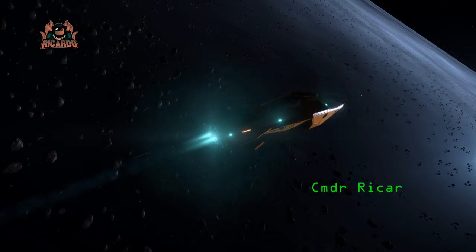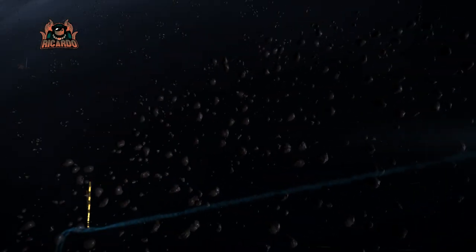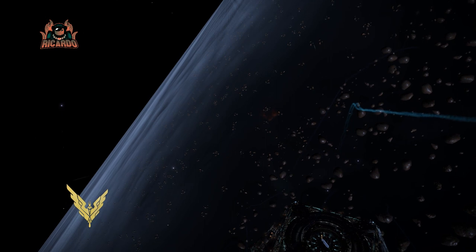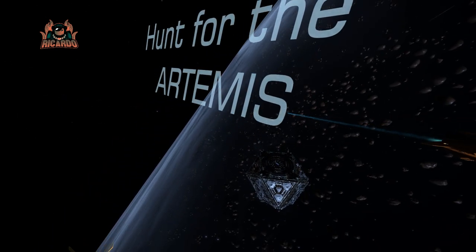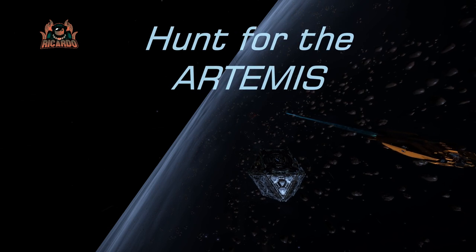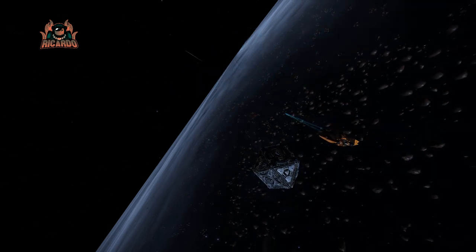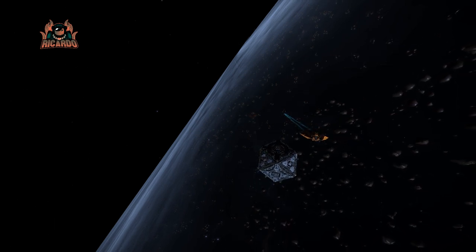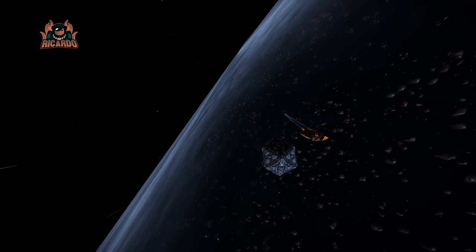Hello, it's Commander Ricardo and I'm still playing Elite Dangerous. I'm leaving the current system, a lovely ring system with a space station orbiting just above the rings, to go hunt for the Artemis generation ship. To find it, I'm going to have to find a listening post, which is in a different system but only a short distance away from where the Artemis is.